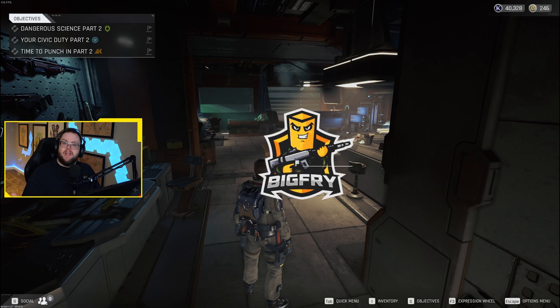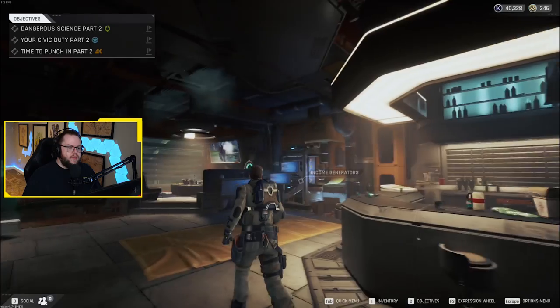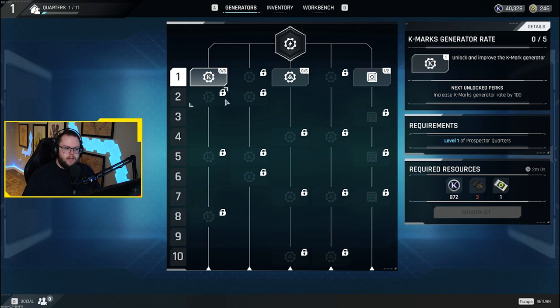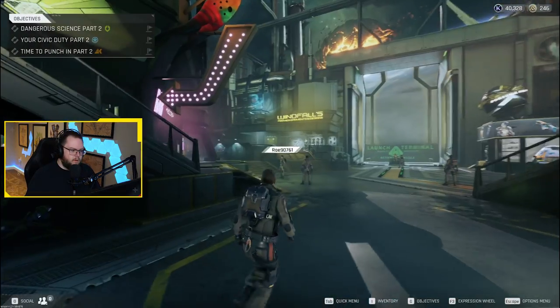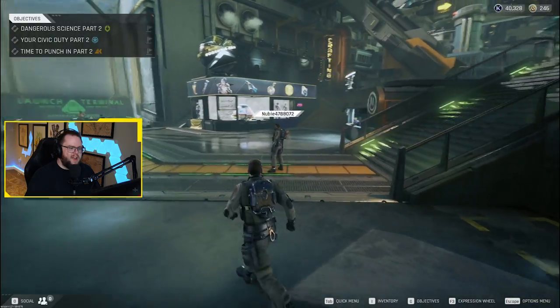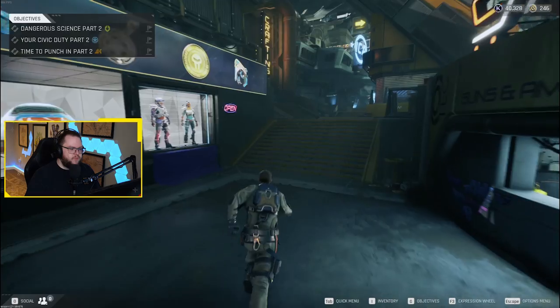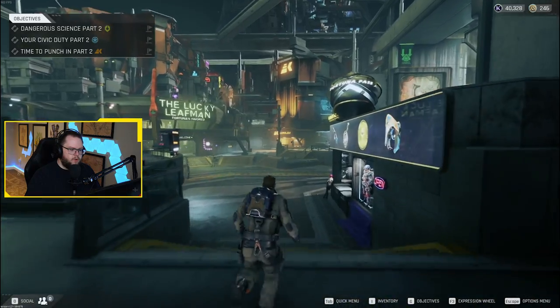The game is an extraction-style game where you drop down onto a planet, collect resources, and bring them back to work on upgrades or quests in your central hub. Here in your central quarters you can go to your skill trees and upgrade a bunch of things. There are other players chilling around, and there are a bunch of different factions you can grab quests from — the ICA, Osiris, and Korolev.